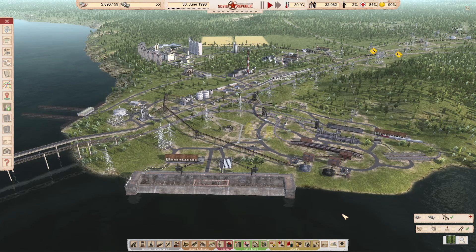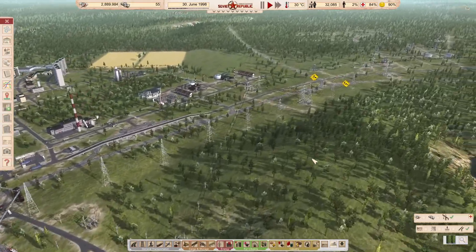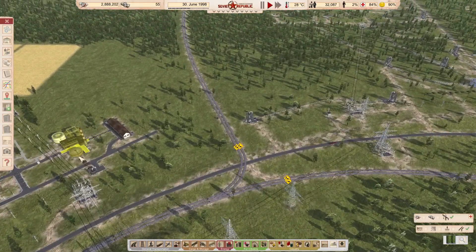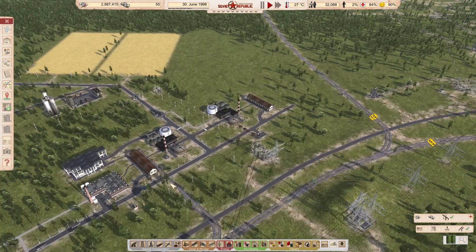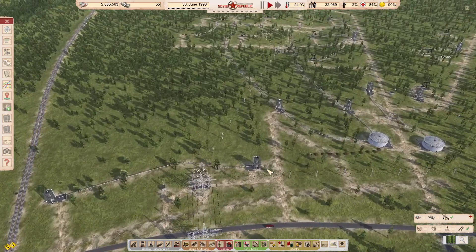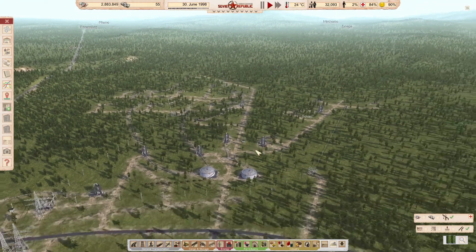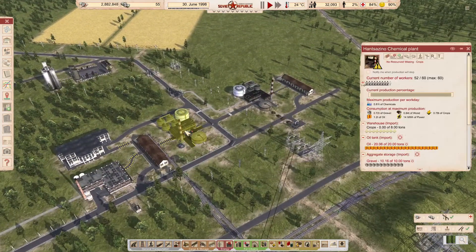Hello everybody, Minestorm here. Welcome back to Workers and Resources: Soviet Republic. In the last episode, we went around making sure that our construction offices are assigned to all the construction that needs to be done. We also bought in a bunch of stuff, primarily just some piping and some pumps. Let's make sure that we can get our oil from our oil field over here into our chemical plants.